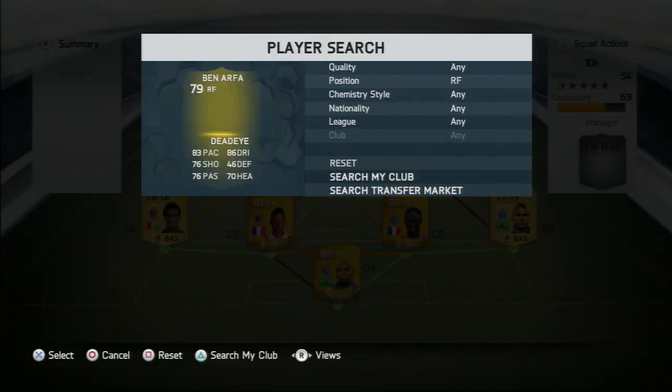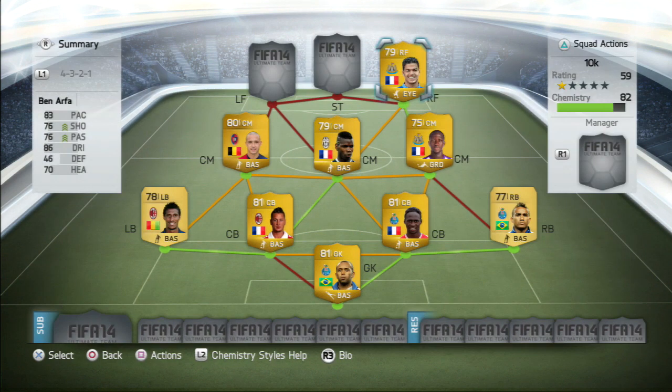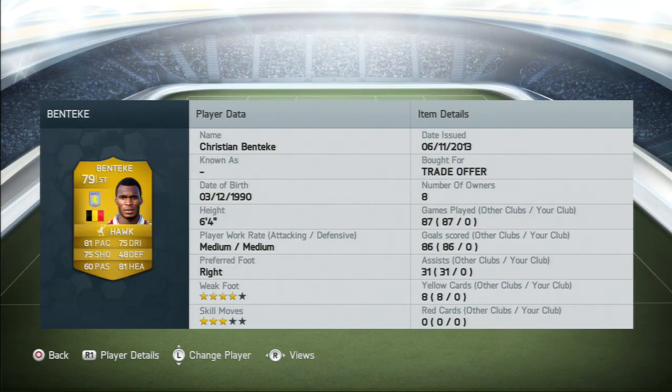Moving on to the right forward, it's going to be the 5-star skilful player Ben Arthur — a very fun player to play with. I absolutely enjoyed playing with him, and I got him with the Deadeye chemistry style. Moving on to the striker, it's going to be Benteke — overpowered Benteke.